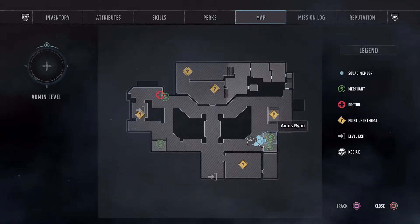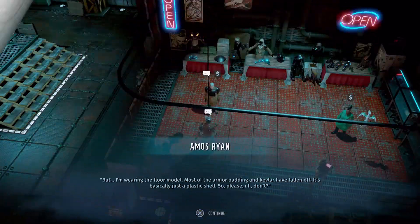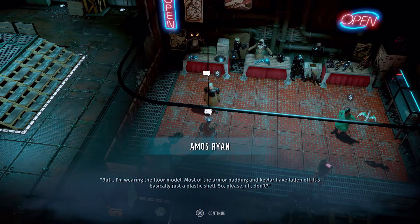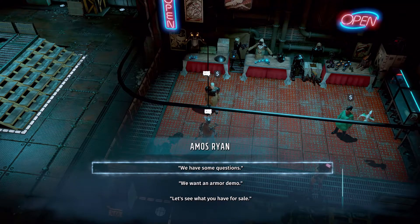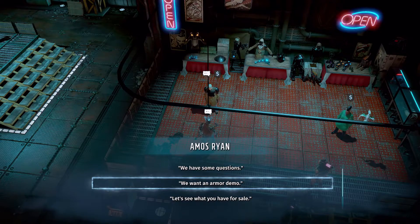I'm going to leave this here for a few more seconds, then start the fun. This is the first Ryan family member. For time saving, I decided to skip the unnecessary dialogue. You just have to keep talking to the first Ryan — there'll be a dialogue choice, and this is very important to earn the Ryan Shame trophy. The first choice you definitely want to pick is down here called 'We want an armor demo.'